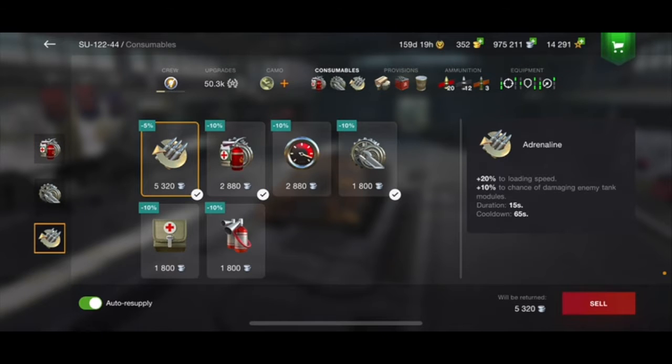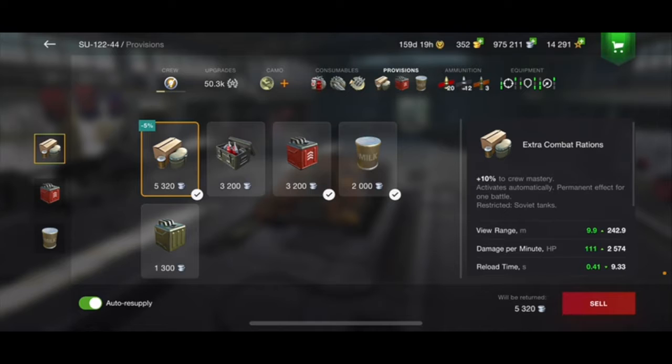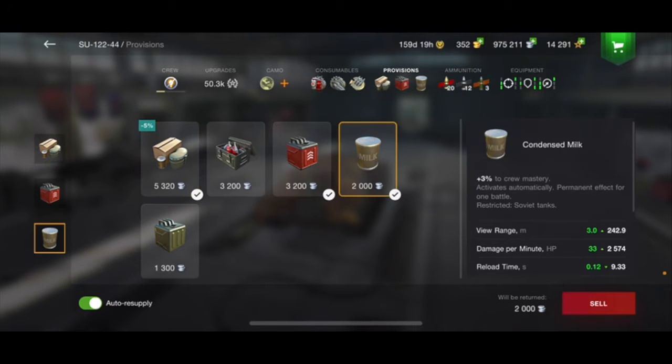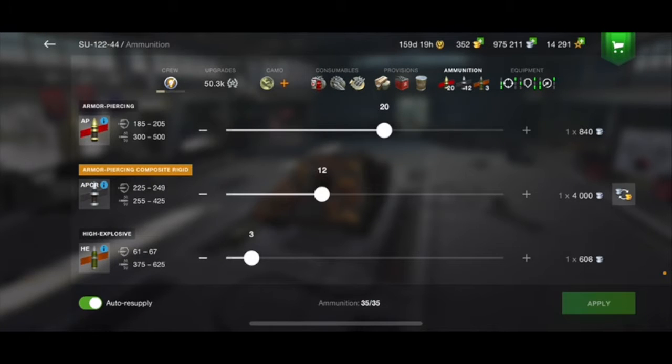For consumables, I'm running basic adrenaline, multi-purpose, and repair kit provisions. Milk and extra combat rations stack, and I always run a few improved fuel. If you don't have the credits, just don't run any. For ammunition, they buffed not only the penetration but also the alpha and didn't even nerf the reload, so you can do up to 500 damage on a high roll with your standard shell, which is insane.